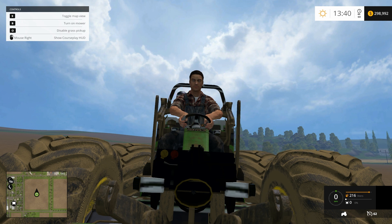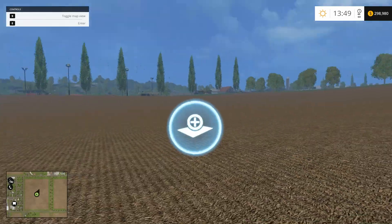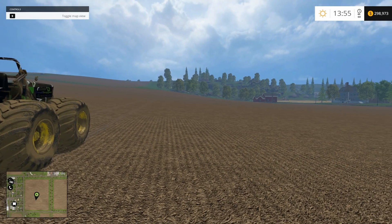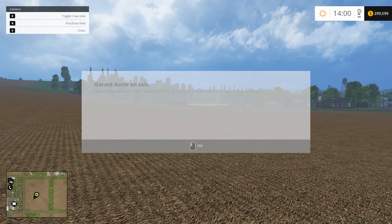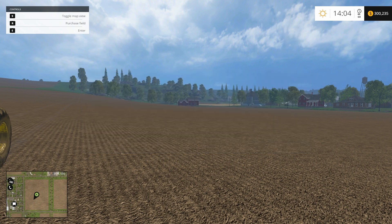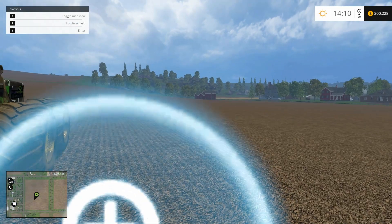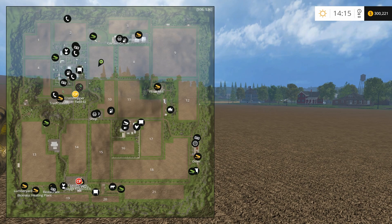Welcome back, I'm Nicole BW and this is Farming Simulator 15. We are here at field 7 and we have almost three hundred thousand dollars. We are ready to buy another field - that's field 6 and field 5 right there. Machines are on sale, and I've got a guy harvesting over there. I think we're ready to purchase another field.